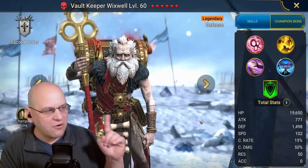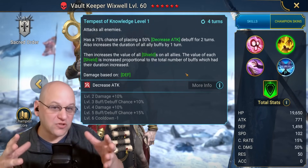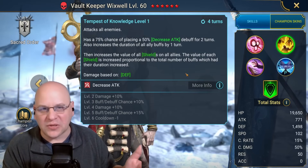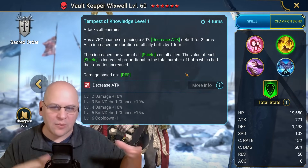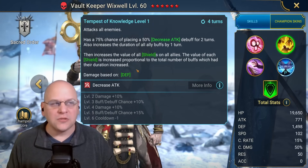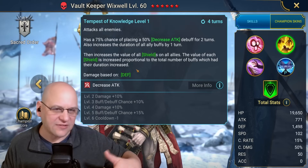The good news is that Wixwell also does this, but he is also a buff extender. His A2 grows shields and increases the duration of all ally buffs by one turn. So Wixwell allows you to not use up an extra spot in your five-champion team for another buff extender — he is both the buff extender and the shield growth champion. His shield grows differently than Brogni's: the value of each shield is increased proportional to the number of buffs which had their duration increased. So the more buffs you have, the larger that shield will grow, regardless of how much damage you do. It's a multiplier, whereas Brogni's shield is more additive.